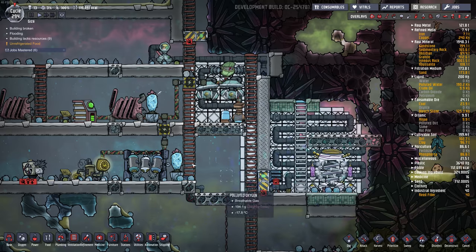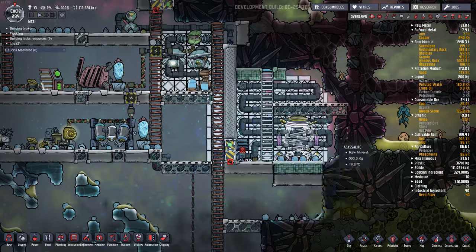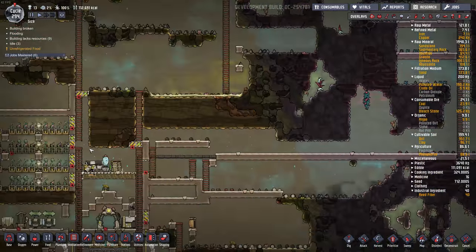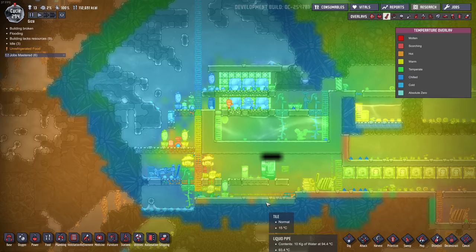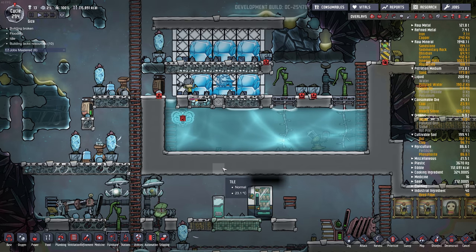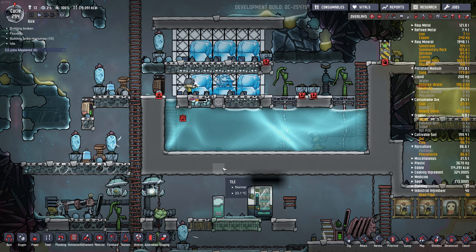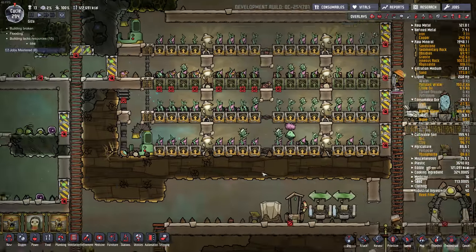I don't know if I can double up my oxygen production. I was going to put another electrolyzer here and two more pumps, and we'll see if it can stay cool. Because I don't want my oxygen production way over here heating up everything. The other thing heating up this area is the 95 to 92 degree water that's coming in.